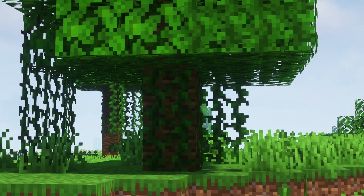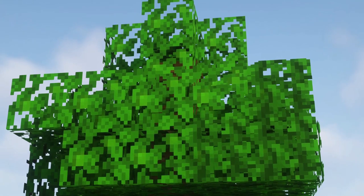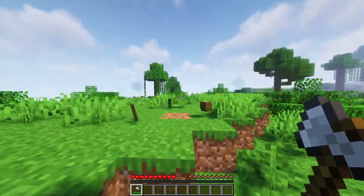Annoyed by trees that don't respect the fundamental laws of physics? Put those trees in their place with Trees Do Not Float. When this mod is installed and the last log supporting a tree is broken, the whole tree comes down.